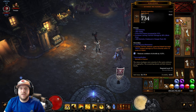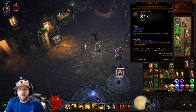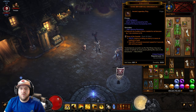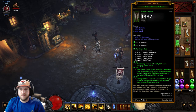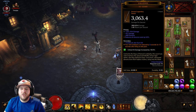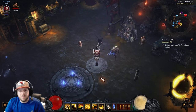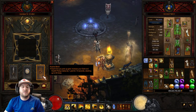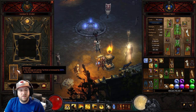You'll be utilizing Gianna Nakashu for your helmet, Nemesis Bracers for your bracers, a Gold Wrap for your belt, a Ring of Royal Grandeur, Obsidian Ring of the Zodiac, an Ingeom, Vengeful Wind, and Rivara Dancers. As far as the cube, you'll be running Avarice Band, The Laws of Ceph, and Scarbringer.